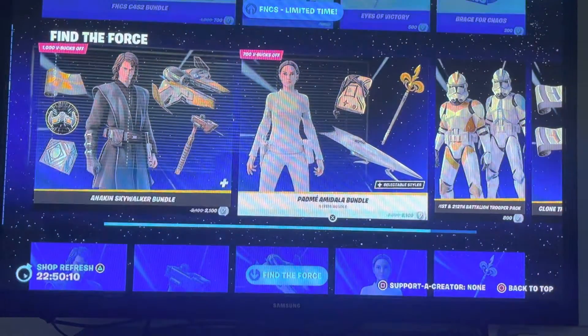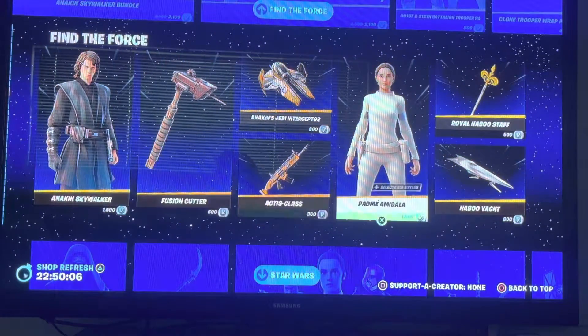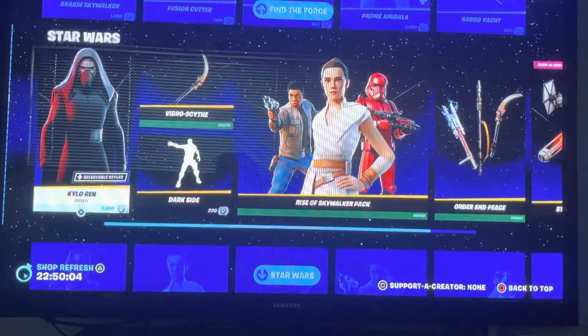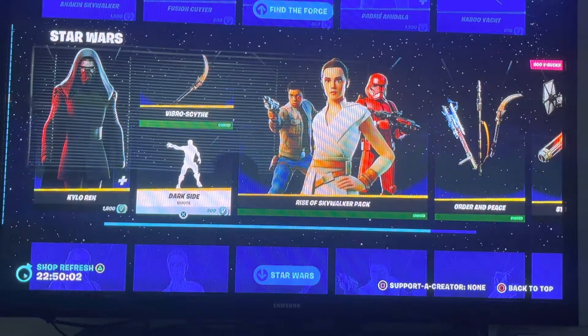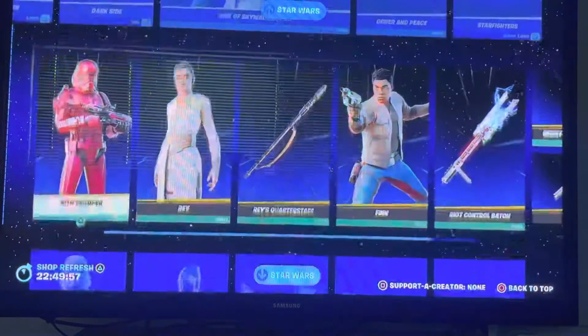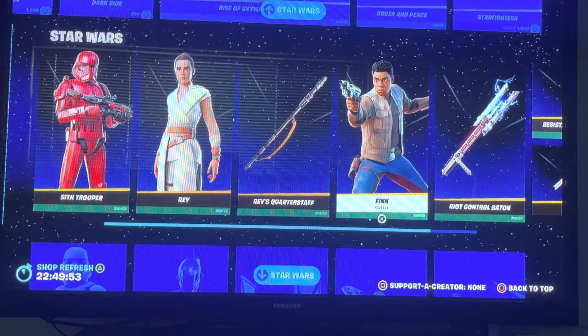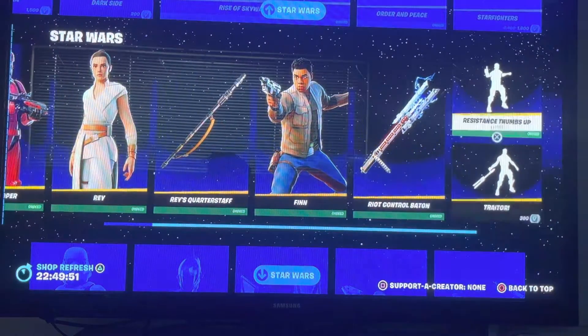We got Anakin Skywalker's Bundle and all these skins — we got Anakin Skywalker, we got Fusion Cutter, we got this girl and her stuff. We got Kylo Ren, we got Darkseid, we got Rise of Skywalker's Pack, we got Order and Peace, we got Starfighters. We got Sith Trooper, we got Rey, we got Rey's Quarterstuff, we got Finn, we got Riot Control Baton, and all that.